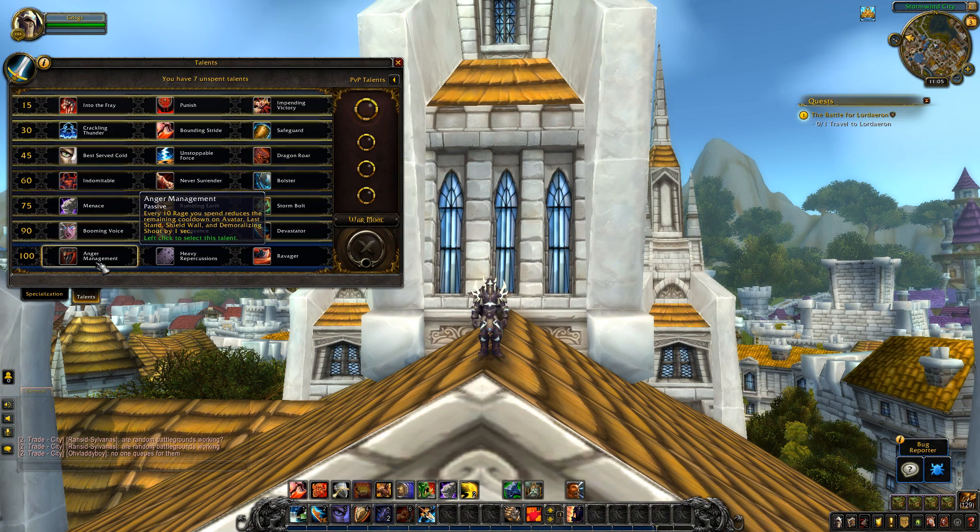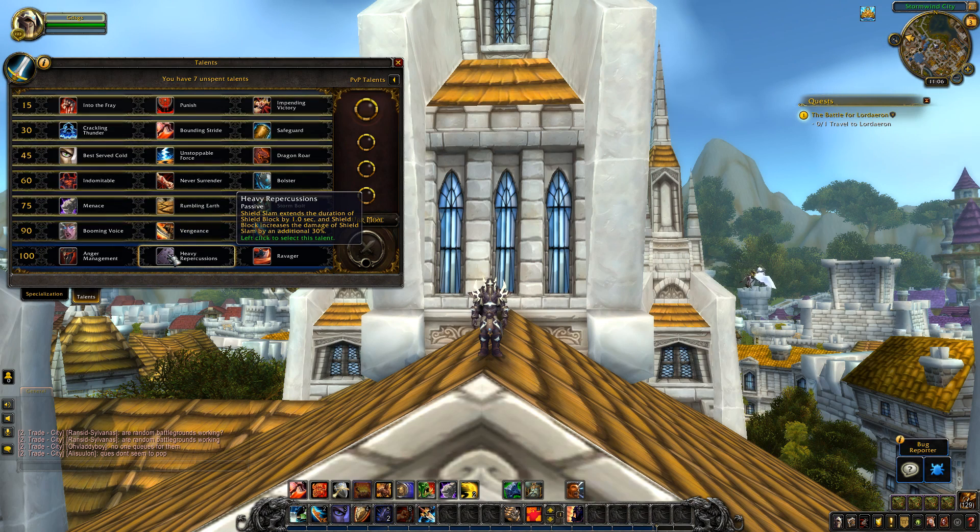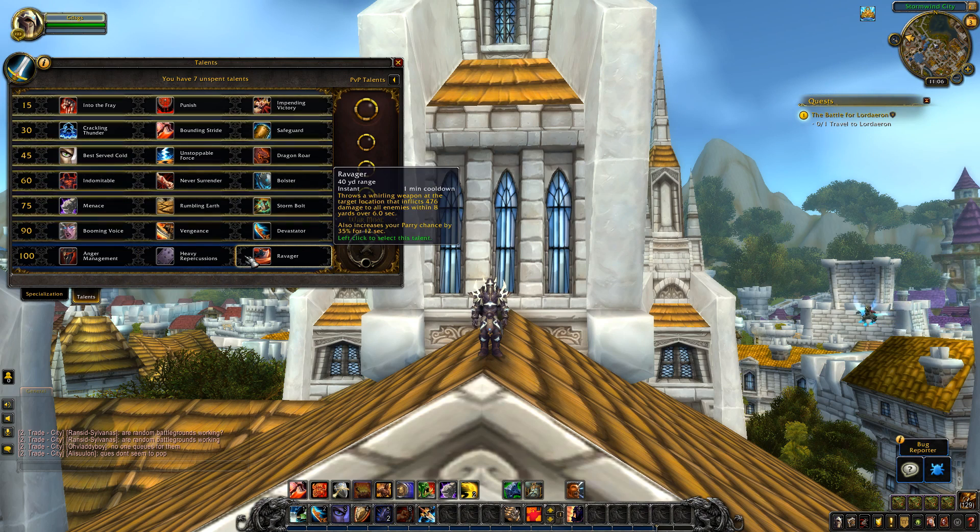The final tier is mostly unchanged — the only change is Anger Management. For every 10 rage you spend, it reduces the cooldown of Avatar, Last Stand, Shield Wall, and Demoralizing Shout by 1 second. Before this affected Rallying Cry, but since Rallying Cry is baseline now, Avatar takes its place. Heavy Repercussion is unchanged — Shield Slam extends the duration of Shield Block by 1 second, and Shield Block increases the damage of Shield Slam by an additional 30%. Ravager is unchanged — instant, 1-minute cooldown, throws down a whirling weapon at a location, inflicting damage to all enemies within 8 yards over 6 seconds, and increases your parry chance by 35% over 12 seconds.